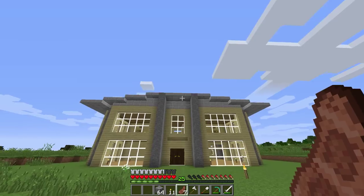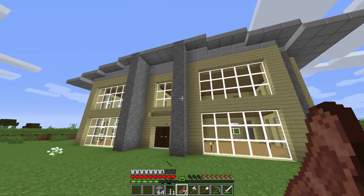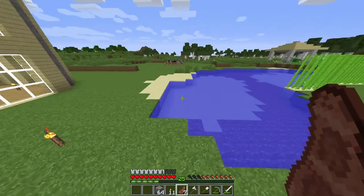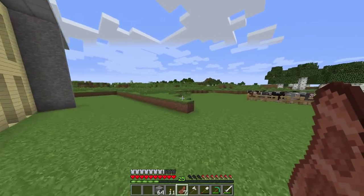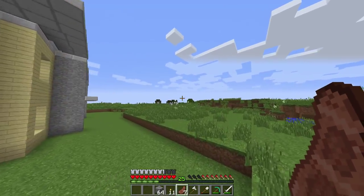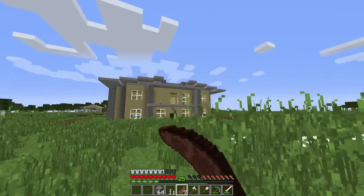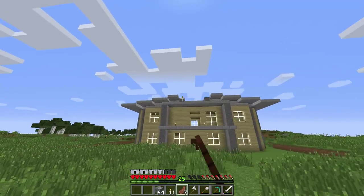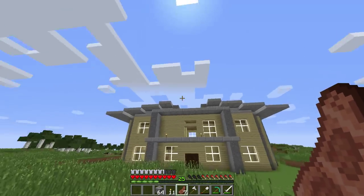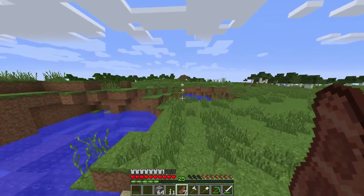So in today's video, what we're going to be doing is changing the roof of the house. You're probably thinking why — it looks good. Well, it looks good from the front, but the side is actually good too — I like the side bit. But the back — the back is just bleh, not nice. I don't like it. It looks like a dinosaur took a bite out of the roof. I just don't like the design of the roof anymore, so we'll be changing the roof today.